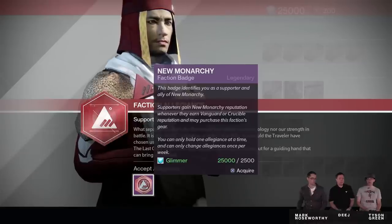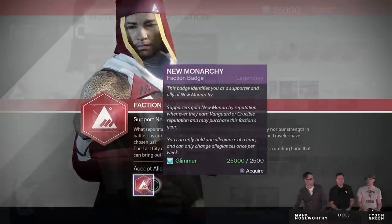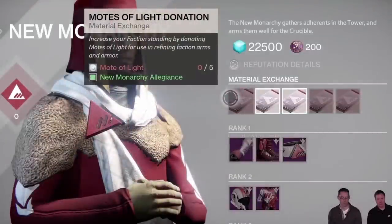However, weapons and armor will give legendary marks if you dismantle them. Aside from edging, there are two other ways to rank up factions to get more packages on day one. The first is by using our commendations that we get in exchange for marks, and the other is by donating materials. In the reveal stream, it was shown that you can trade in materials to a faction for a reputation bonus.